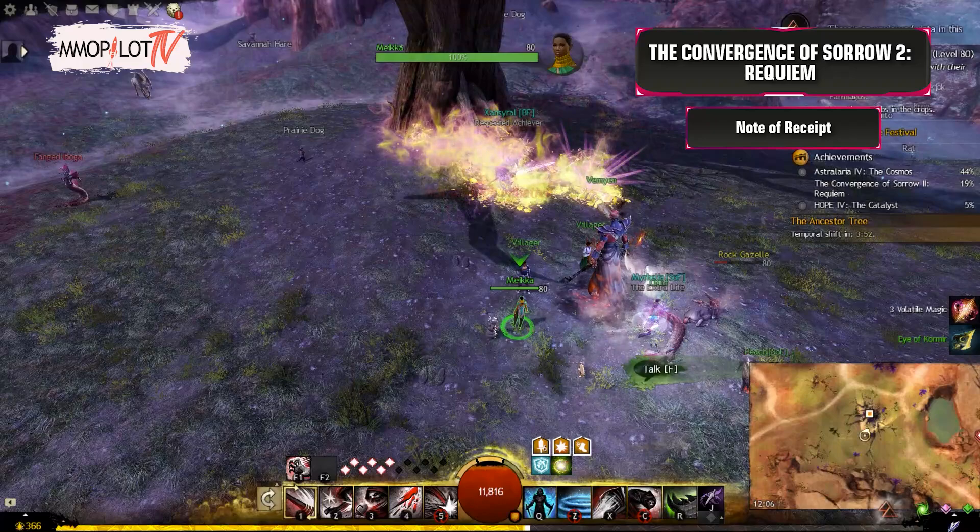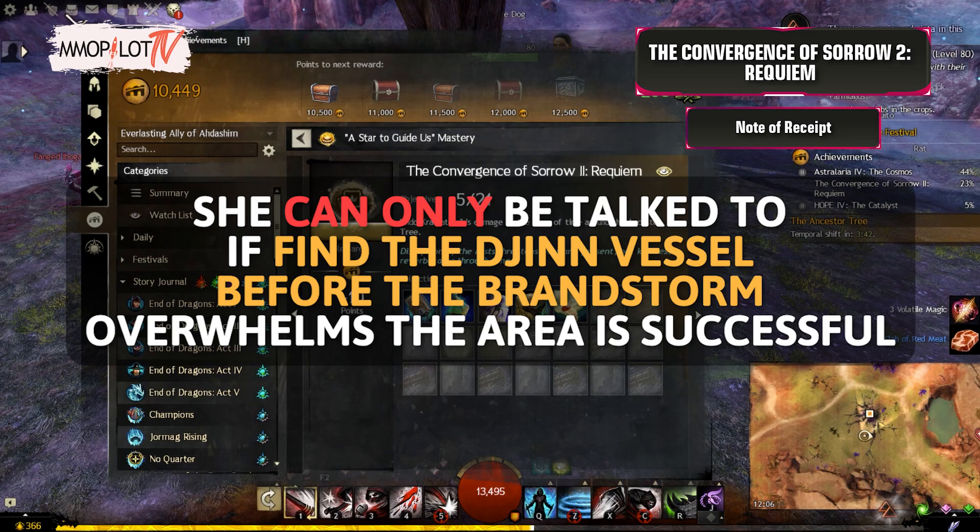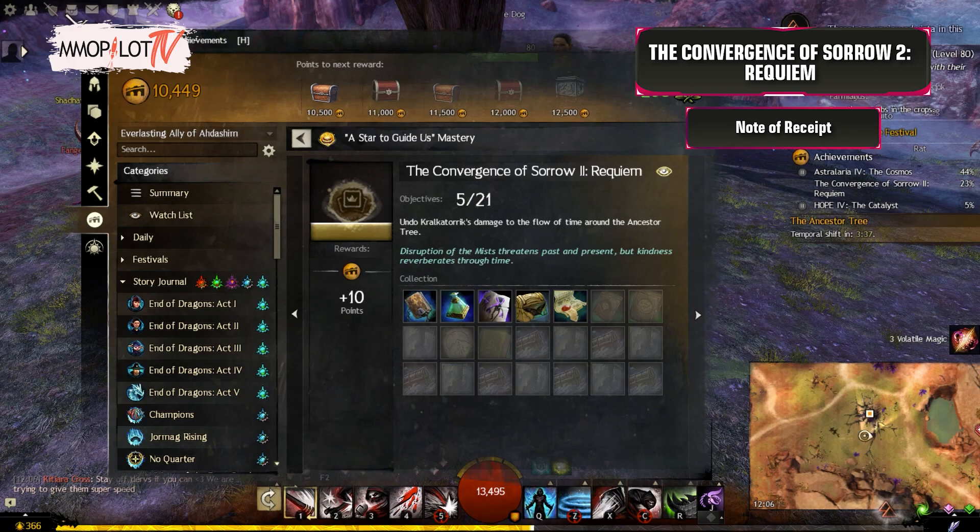Note of Receipt: Speak to Micah again. Note: she only spawns during the Djinn phase of the Ancestor Tree Meta, and can only be talked to if the Find the Djinn Vessel event is successful. Otherwise she is present but it is not possible to interact with her.